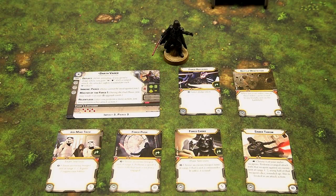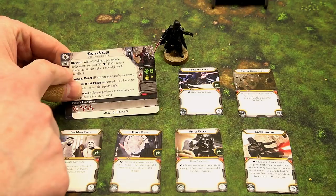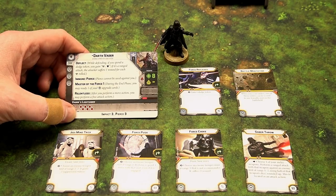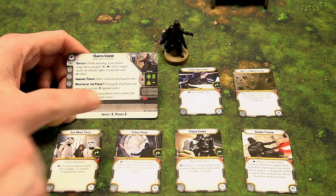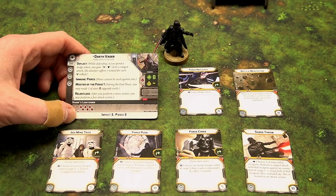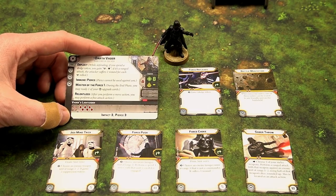Let's go over Darth Vader's unit card. There's a points cost — he's 200 points base, one unit, one model in his unit. His save is one red dice. He has one red movement. His health is eight wounds, and he cannot be panicked. He is the Dark Lord of the Sith — basically the Star Wars equivalent of Honey Badger.